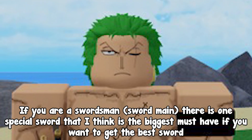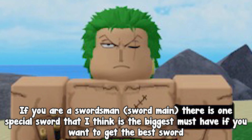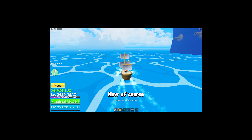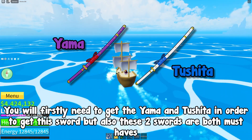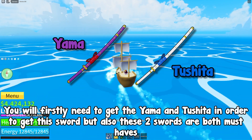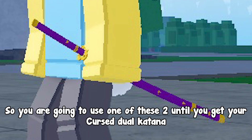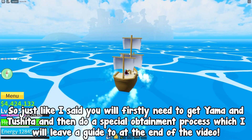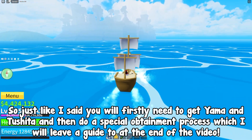If you are a sword main, there is one special sword that is the biggest must-have: it's none other than Cursed Dual Katana. You will firstly need to get Yama and Tushita in order to get this sword, and both of these swords are also must-haves. So you are going to use one of those two until you get your Cursed Dual Katana. Just like I said, you'll need Yama and Tushita first, then follow a special obtainment process — I'll leave a guide to that at the end of the video.